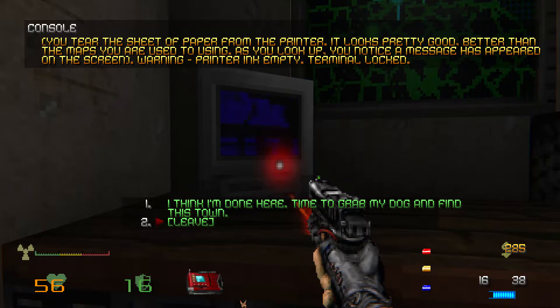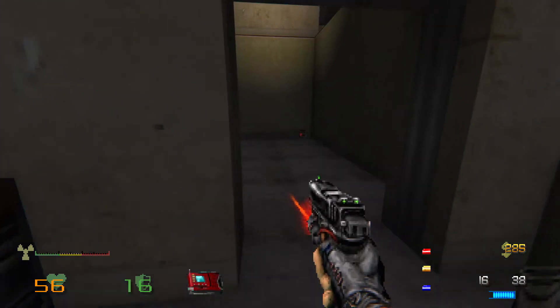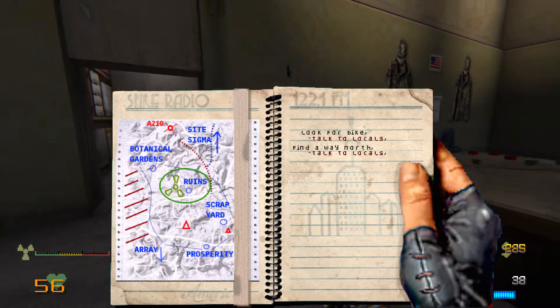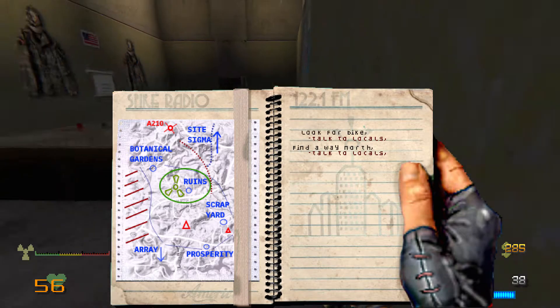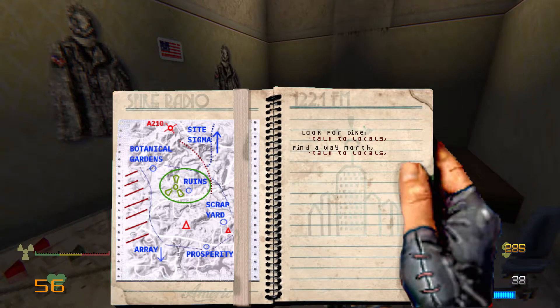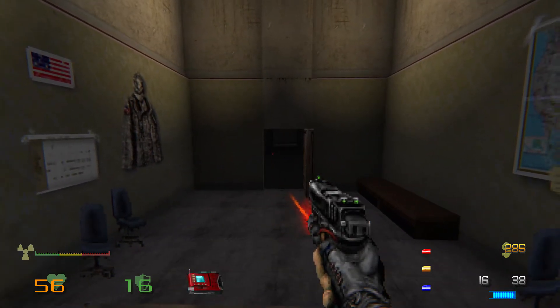As you look up, you notice a message has appeared on the screen. Warning — printer ink empty. Terminal lock. I think I'm done here. Time to grab my dog and find this town. That's added Anomaly 210 to our map. Like I said, I'm going to have to play through all the way up to when you leave the town, but it shouldn't be too bad since I know where to go. I might also be able to get one of the other endings this time. I also like that it added not only a new location to our map, but it also filled out a bunch of detail for the places we already had. I'll see you when we've reached the option to head to Anomaly 210.